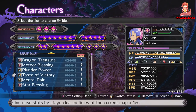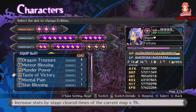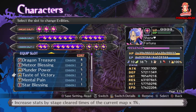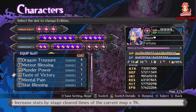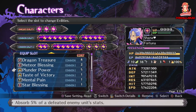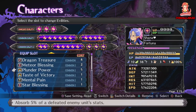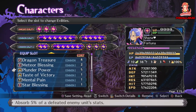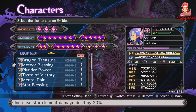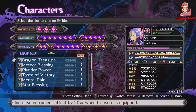Another good eviltie is Taste of Victory, which increases your stats by 1% for every time you clear the map — and obviously this is a map you'll be clearing hundreds and hundreds of times; I've personally got a couple hundred clears on it. Another good eviltie is Plunder Power, which absorbs 5% of defeated enemy stats. There's also Meteor Blessing which increases star damage — I use that for the Overlord to kill Comet Disaster — and Dragon Treasure for some extra stats from equipment.